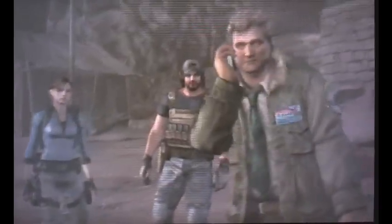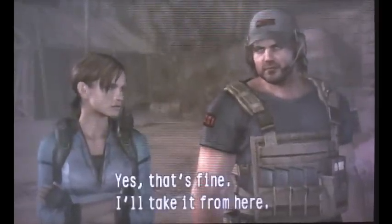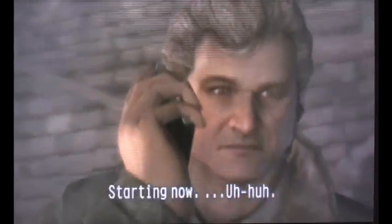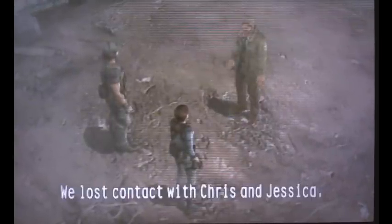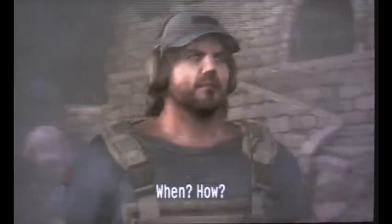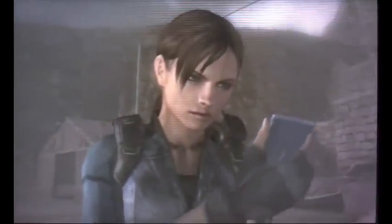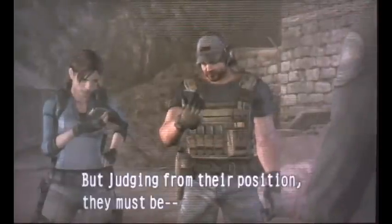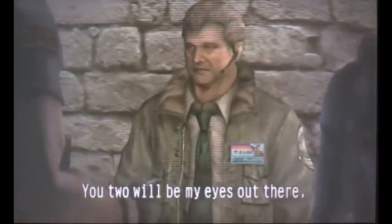It's the emergency line. Jill, Parker — you two are still on the case. We lost contact with Chris and Jessica. We're not certain. I've sent their last known coordinates to your terminals. The signal was lost over the ocean. They must be on a ship. I'll go back to HQ and take charge of the search and rescue — you two will be my eyes out there.